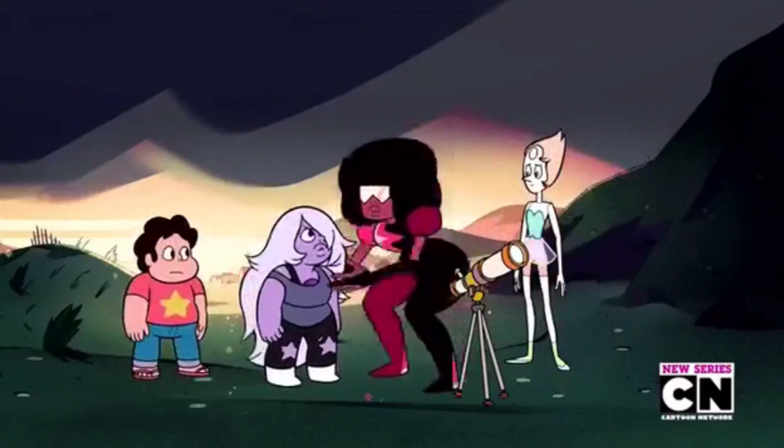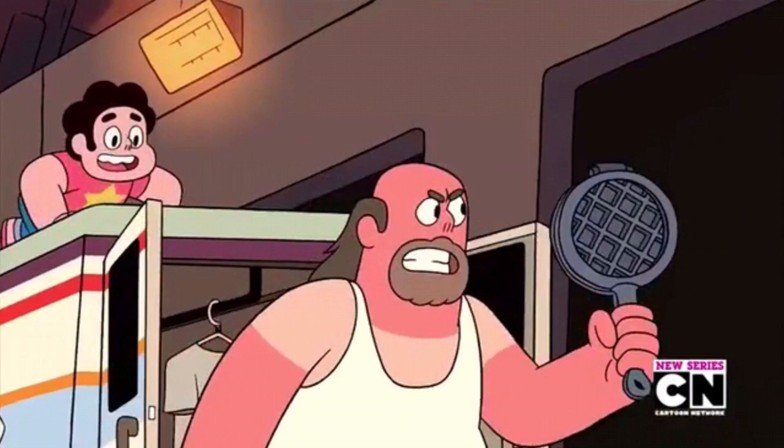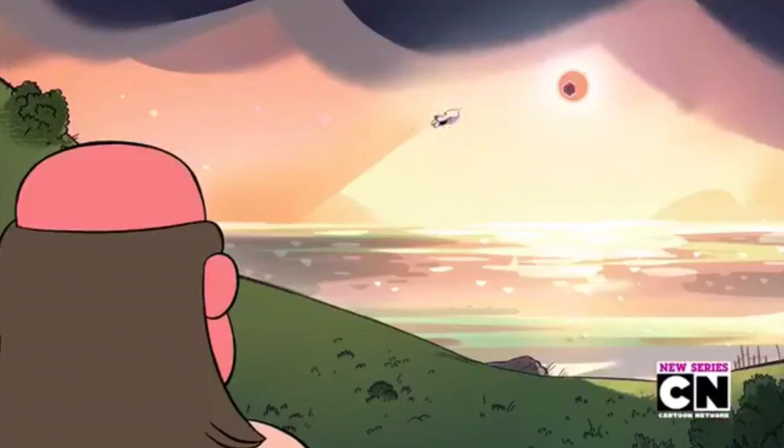Steven suggests that maybe his dad has the cannon. Right off the bat we learn the gems don't like Greg — the way they talk about him makes it clear they kind of blame Greg for losing Rose. It's subtle but there's a lot you can imply. And just from seeing Greg — he slept in all day, he's lost, he doesn't deal with the magic stuff — we get a good sense of his character.